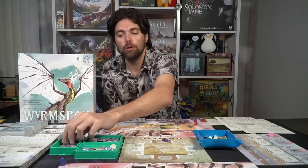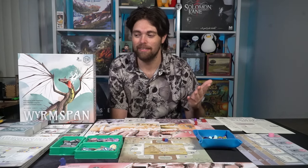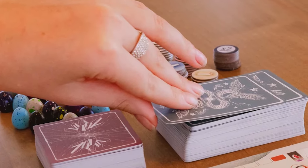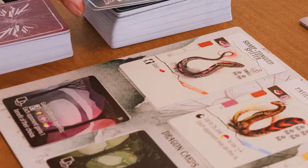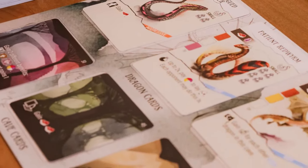Place all the resource components within reach, as well as the action tokens we'll use throughout the game. There are also multipliers — a times two and a times five — in case you run out of tokens. For the cave and dragon board, take all the dragons and all the caves, shuffle them in two separate decks, and deal out three dragons and three caves face up on the board where players can purchase them as the game progresses.